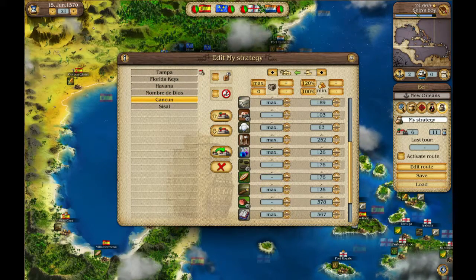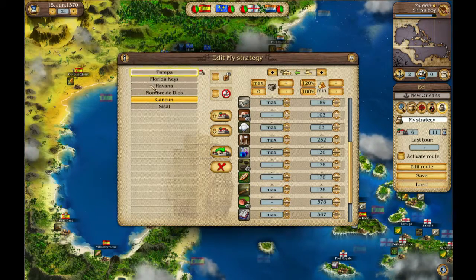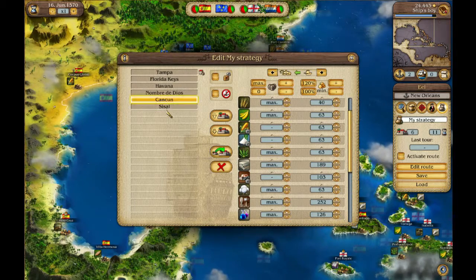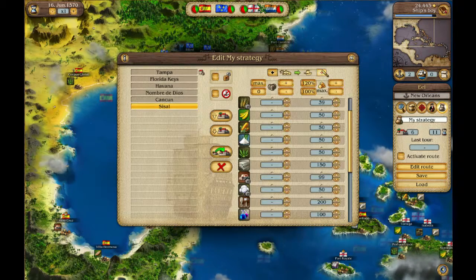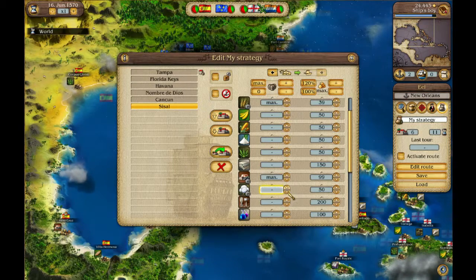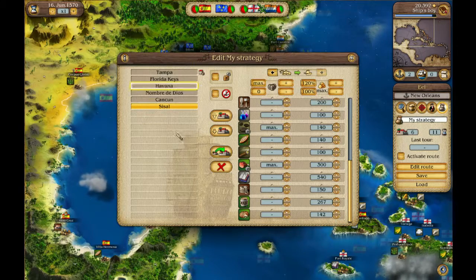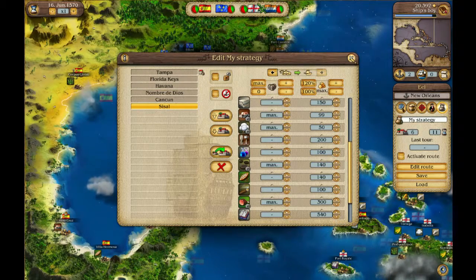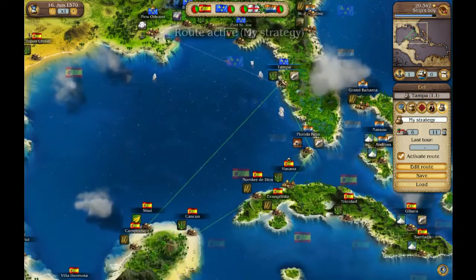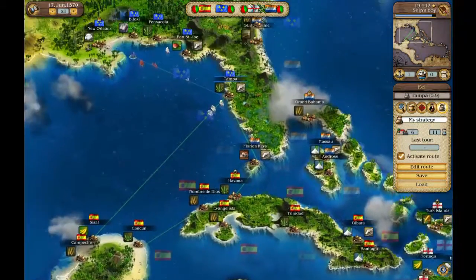You can see time is still running. We already did Cancun. Sisal is the last one I think — wheat, metal, and cotton are already marked. So you can see we've already done it for the rest of those, and then we will activate the route. It will head to Tampa and then take this full route.